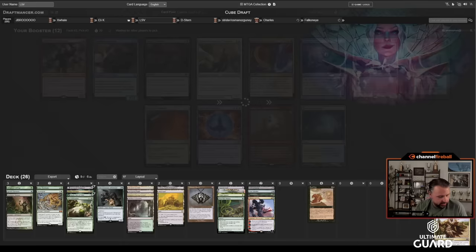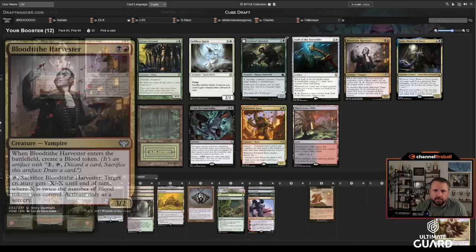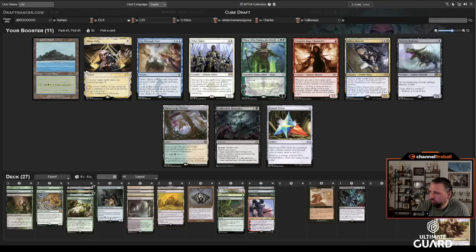Ragavan and Verdant Catacombs — I could take Ragavan but I have more than enough playables. I don't even know that D Stern's going to be able to play Ragavan. I'll just take Verdant Catacombs. Reanimate is just incredible for my deck. Deathrite Shaman is also popping off. I'll keep the red splash just for Reanimate. With Wooded Foothills, Mountain, Proving Ground, and Verdant Catacombs, that's plenty. There's a Palace Jailer I'm passing; I'm going to take From the Catacombs.